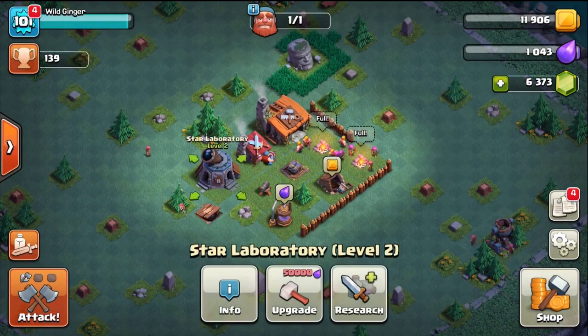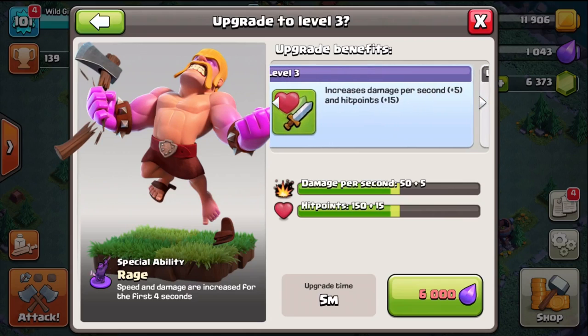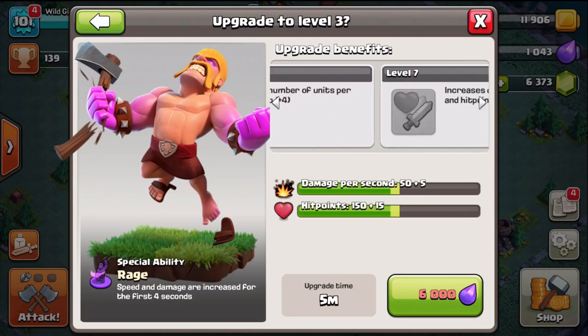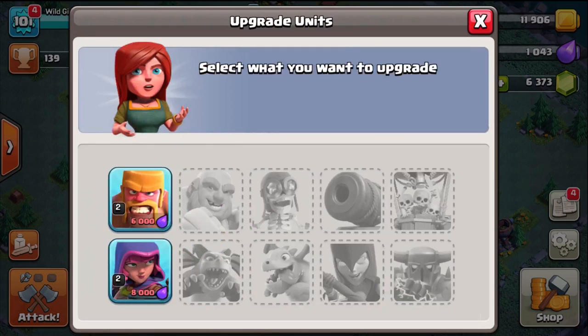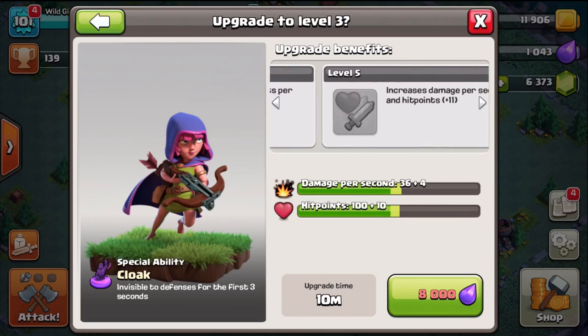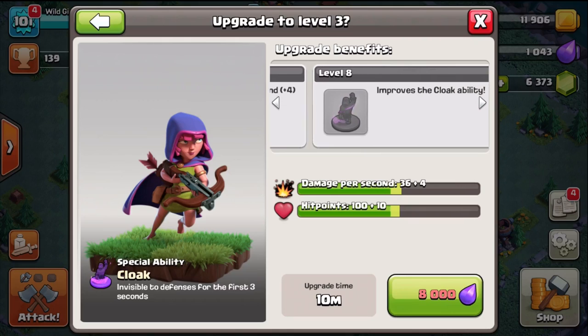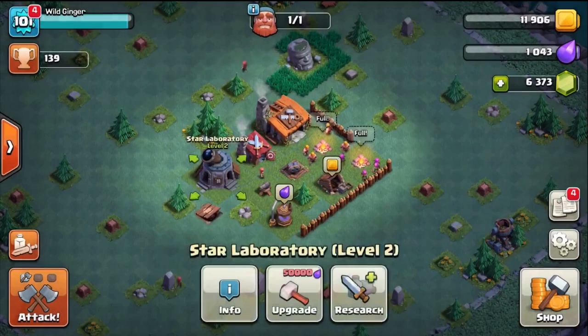Troops are upgraded in the Star Laboratory and there are several levels to each troop. At each level they unlock a special improvement — such as giving the troop an ability, improving that ability, improving hit points, improving damage, or increasing the number of units per army camp. The first two troops you can unlock are the barbarian and the archer. The first upgrade unlocks their ability: barbarians become Rage Barbarians with increased speed and damage for the first four seconds of deployment, and archers become Sneaky Archers that are hidden for the first three seconds when deployed.